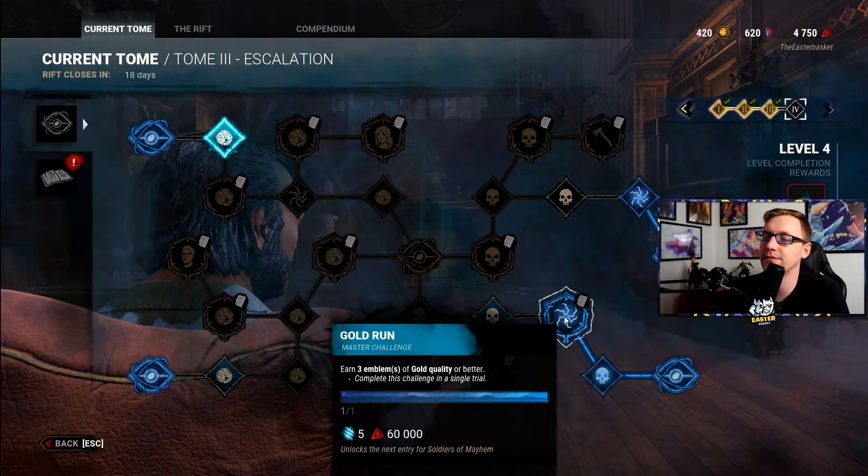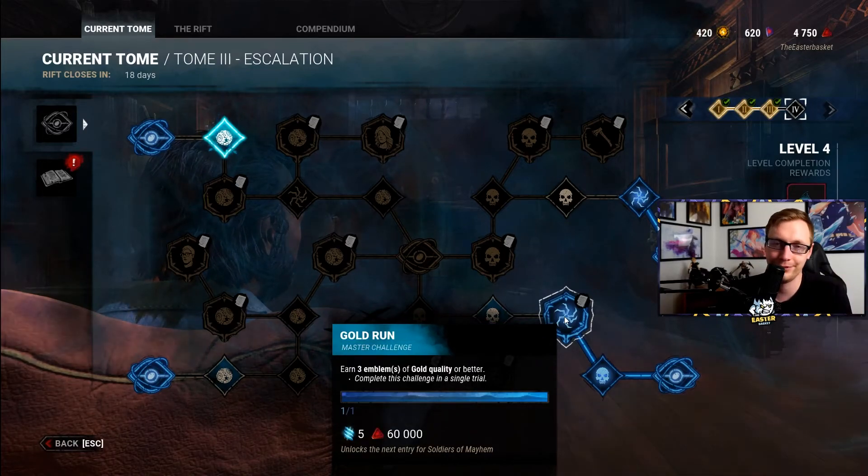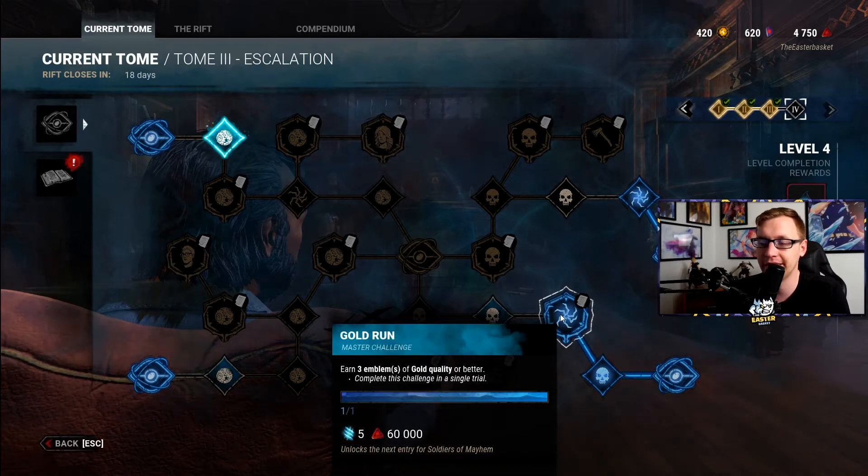Gold Run: earn three emblems of gold quality or better. Again, this is a general perk because it has the entity symbol — play whatever role you're comfortable with. Three golds is not very hard to get. Have a halfway decent game and you'll get this challenge.